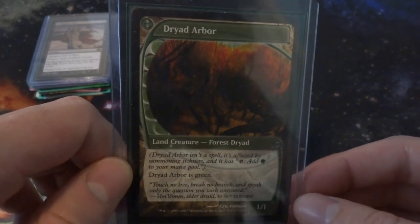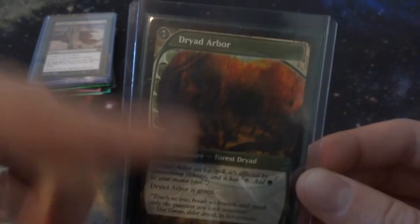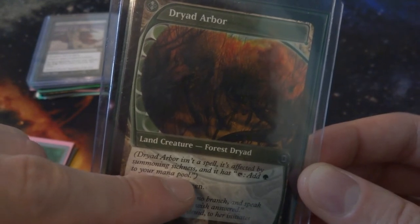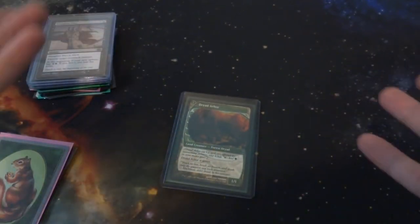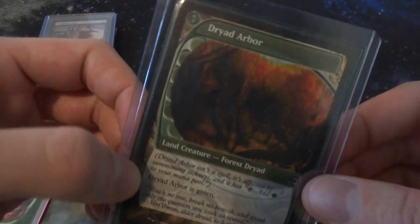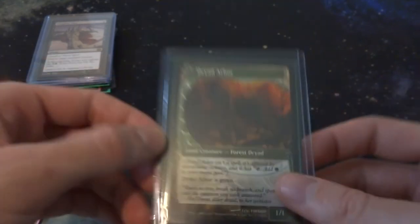The last card I've got is Dryad Arbor — a really cool card. It's a green creature land, a land that's also a creature. It has no mana cost; it isn't a spell; it's affected by summoning sickness; and it taps to add green mana. It's a 1/1 legendary creature — Forest Dryad. You can play it as your land drop, but it's also a 1/1 creature. This is from Future Sight, when they had those crazy border cards. If you can't decide between a creature or a land, just get Dryad Arbor and have both.